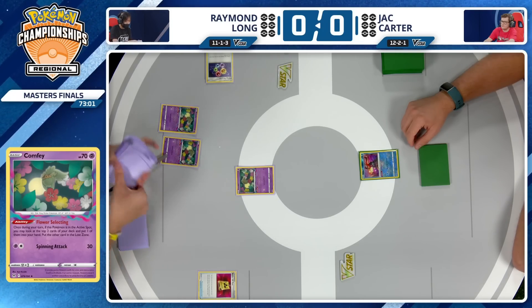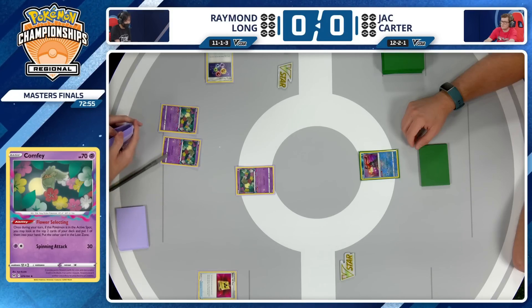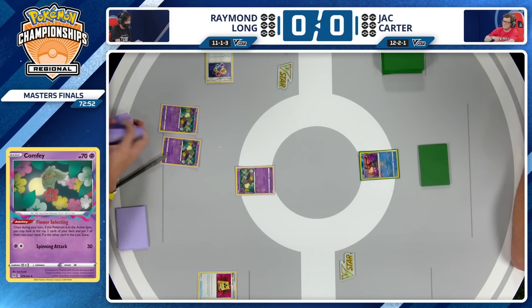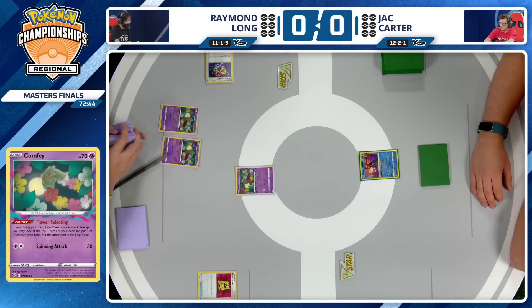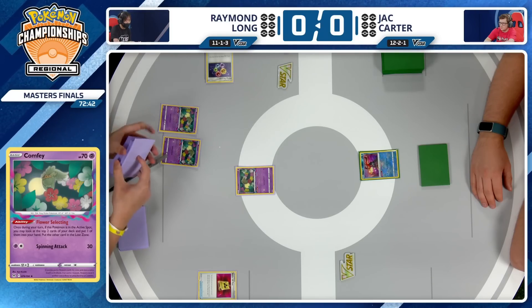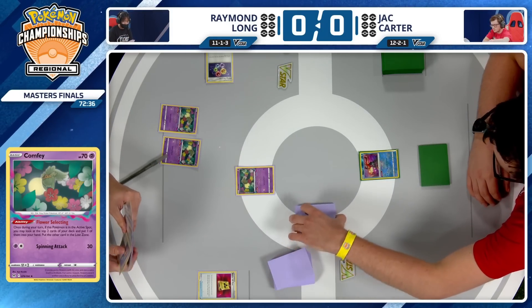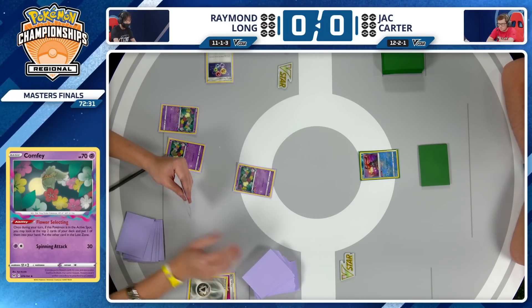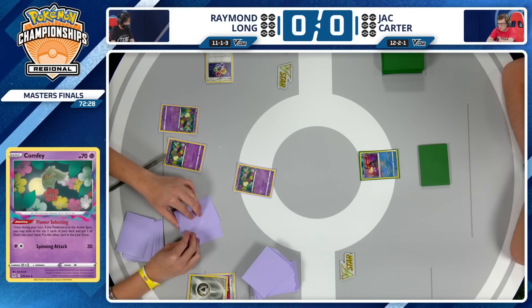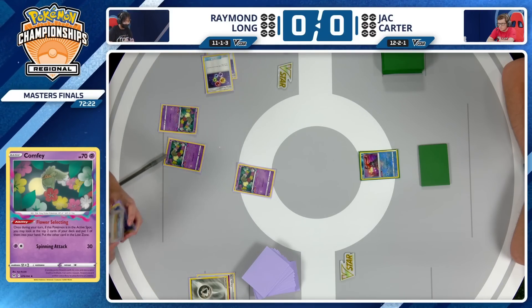You could find yourself in a situation where you can board lock your opponent, keep them off of Sableye. That really is the big attacker for both players in this matchup — Sableye. You want to be Lost Mining as quickly as possible and as often as possible. Spread those damage counters, take multiple prizes in a turn. It's going to be a little easier for Jack Carter to stream Sableye because he's playing one copy of Clara and one copy of Pow Pad, making it easier to add them into your hand and even Pow Pad Clara back.